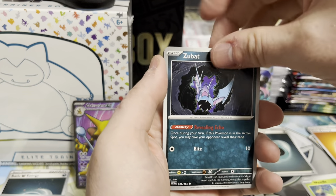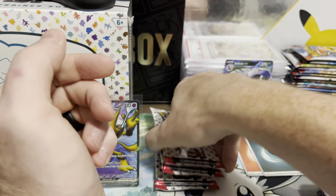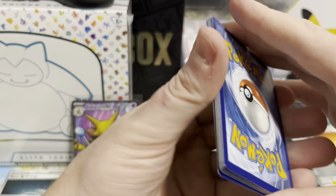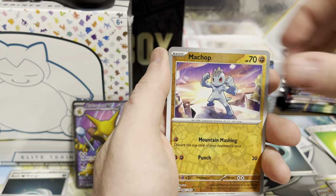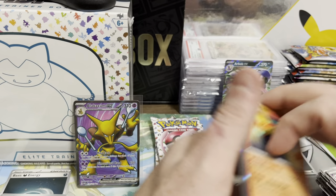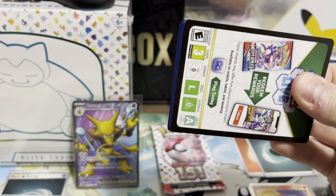Fighting Energy, Grimer, Weedle, Zubat, Goldeen, Fearow, Onix, Dragonair, Pidgeot, Meowth, and Gyarados. Alright, three packs left. What have we hit? We have an EX, four EX, and an IR so far. We got an energy, Paras, the Vault Orb, Krabby, Sandshrew, Kabuto, Gloom, Club Fable, Machamp, Brighton, and the Moltres. Also disappointed it was only Zapdos who got the SIR. Why not do all three Legendary Birds?